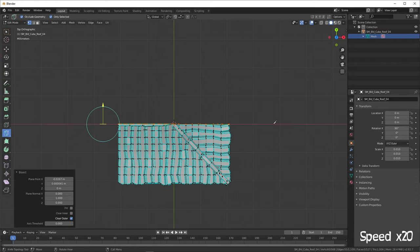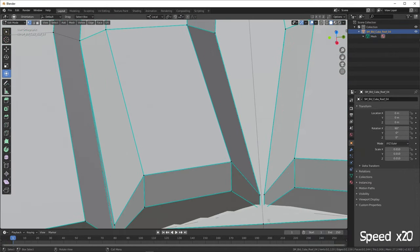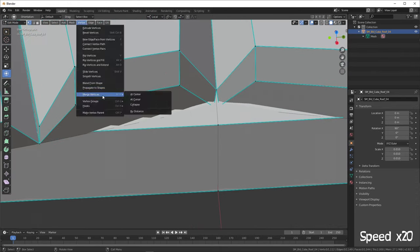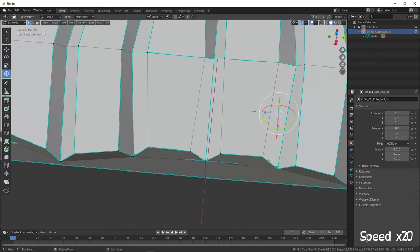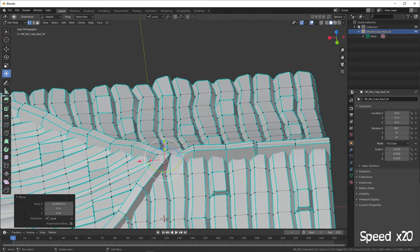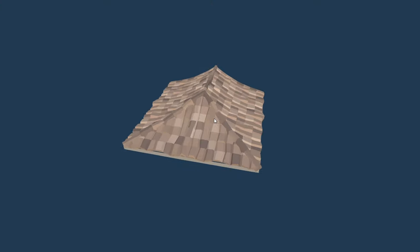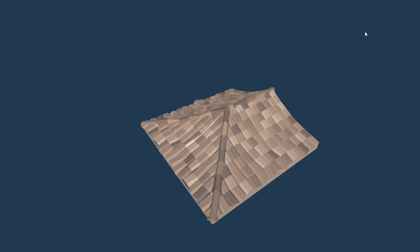I opened this roof in Blender, which is a free 3D modeling software, and by symmetry and deformation I made the new roof. I have to admit I had a bit of trouble because it was my first time using Blender, but I'm quite happy with the results. Here is the final result — I skipped the details, but I had some difficulties with the textures and the UV maps, though finally it's okay.